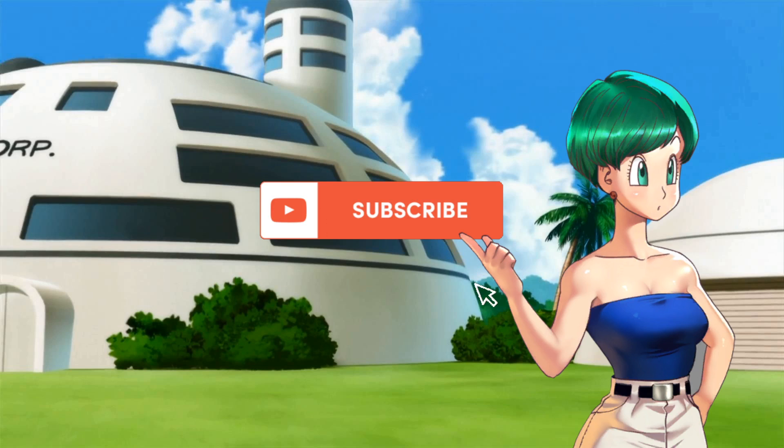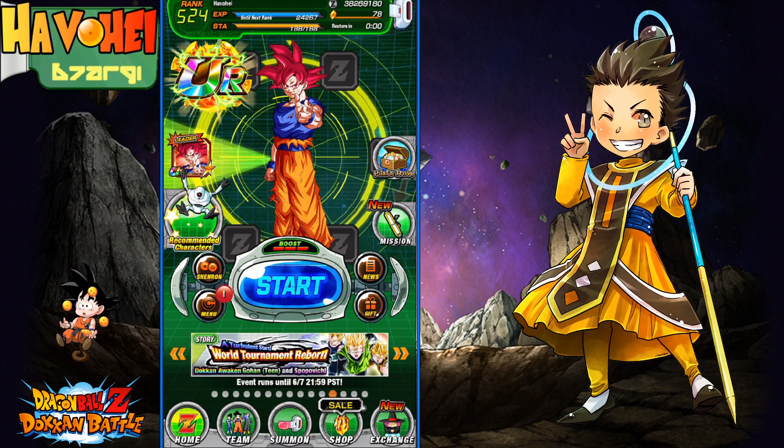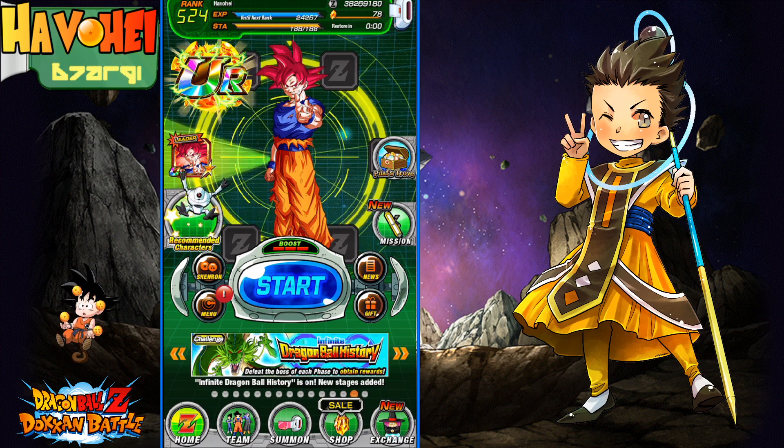Let's go ahead and jump into the Dokkan awakening. I'm actually gonna do something fun — we're not gonna be using any elder kais, because I pulled a lot of God Gokus to go ahead and get this guy's SA up. So no elder kais, hopefully no other kais needed to SA10 this unit.